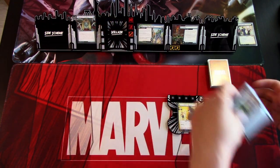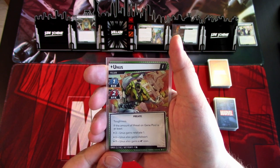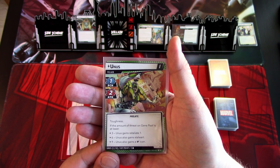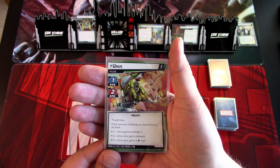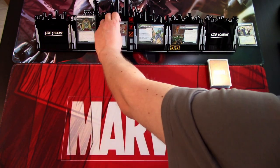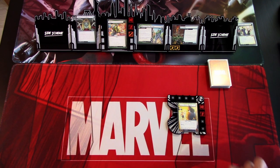Yunus has toughness. If the amount of threat on Gene Pool is at least three, Yunus gains Retaliate 1. At six, Yunus also gains the boost icon. So we need to keep the Gene Pool threat low.